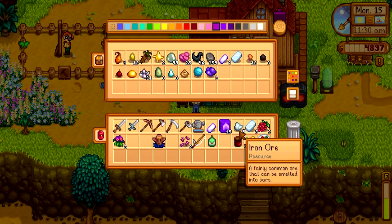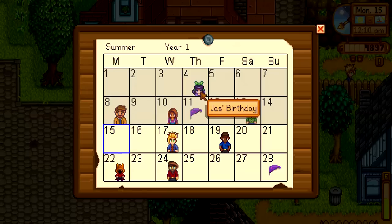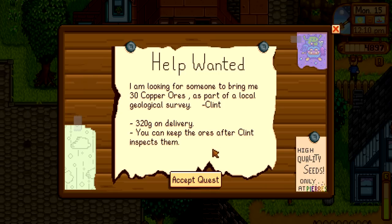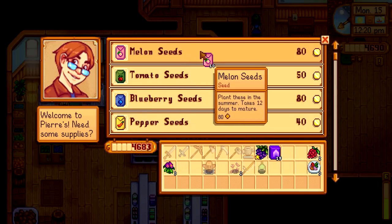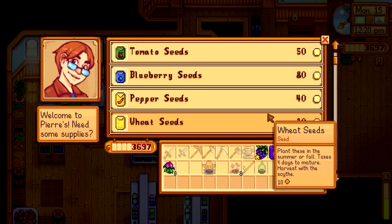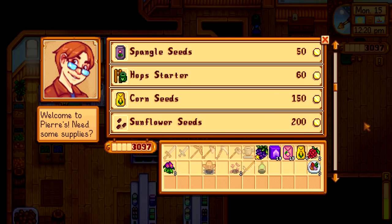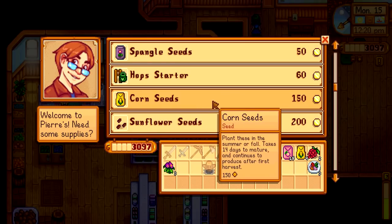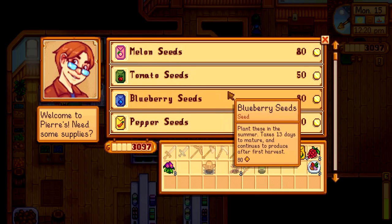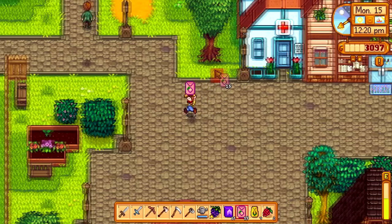Maybe I can buy 19 more melon seeds and give it a go — or I can divide it and get both melons and corn, which would be smart. We have a new mail today: 30 copper ores for Clint. Clint, are you the only one who needs help around here? I might get 15 melons and four corn because I'm not too worried about the corn. The melons are only for summer and that's what's worrying me — we need the melons.